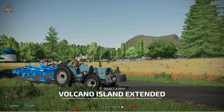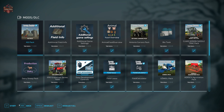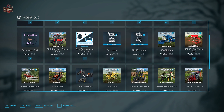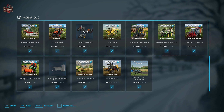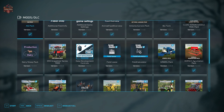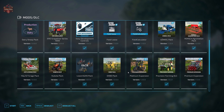This map does include some required mods: the Bio Tank, the Dairy Sheep Pack, the Lizard 6205 Pack, and the Silo for Grapes and Olives. In addition to those required mods, we'll also be using the mods we typically use with take-a-look maps: Additional Field Info, Additional Game Settings, Animal Food Overview, Field Lease, Field Calculator, Precision Farming, and Straw Harvest.